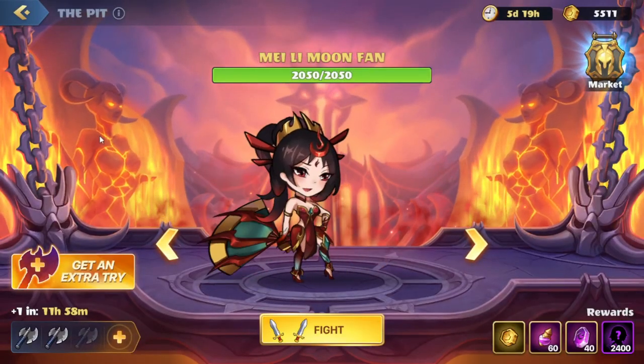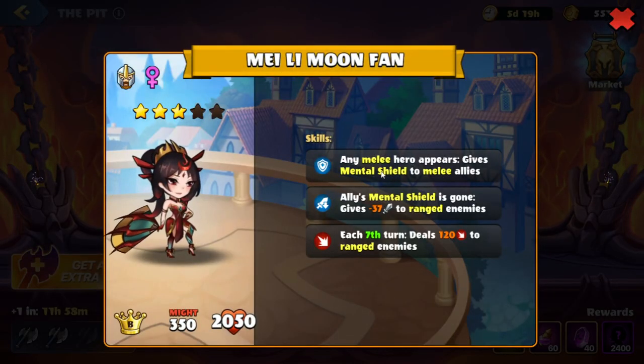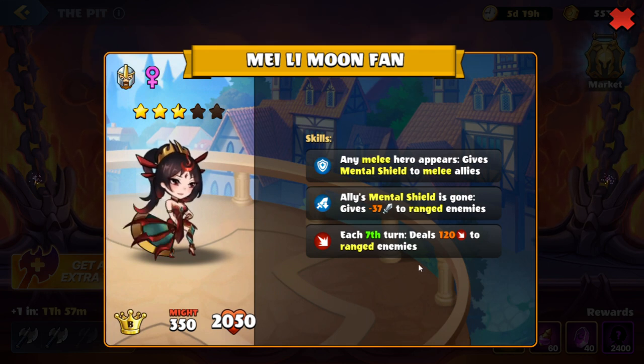Okay, we're on the next boss here, Mei Li Moonfan. Let's take a look at our skills. So whenever any melee hero appears, it will give mental shield to melee allies. Whenever mental shield is gone from the allies, it will give negative attack to ranged enemies. And then on the 7th turn, we'll deal damage to ranged enemies.